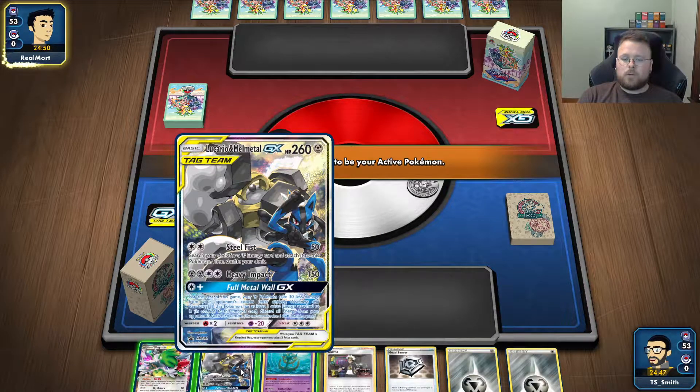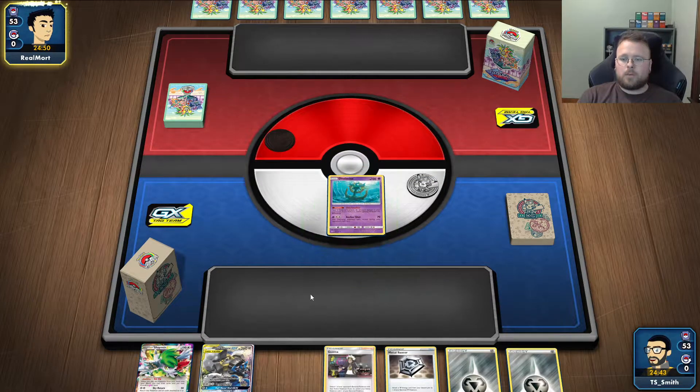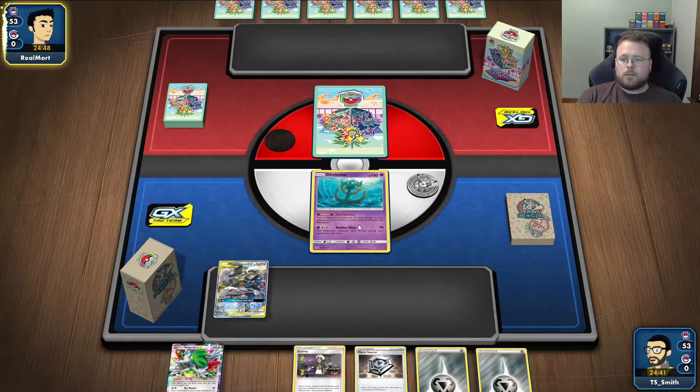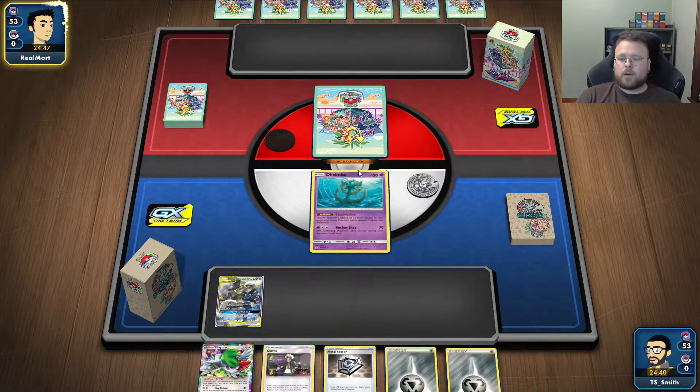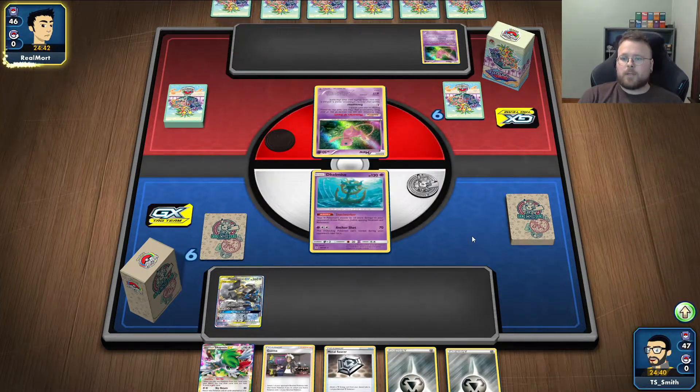We want to start out — we're going to end up putting all these in place, so I think we're going to start out like this. Because most likely, Delmize is going to be our worst Pokemon. It's a bench sitter. The ability is the only thing that really matters.